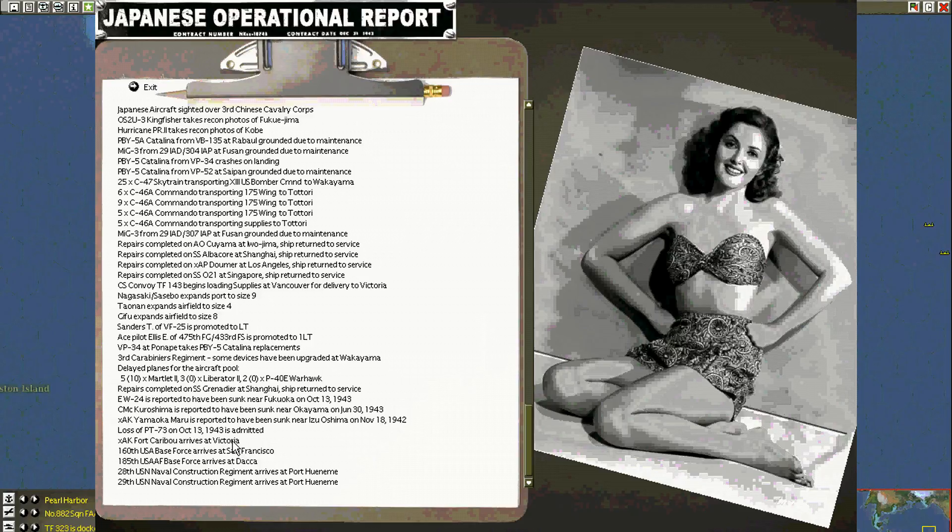Another slow poker arrives at Victoria. More reinforcements: San Francisco, Port Wainim, and Dhaka.